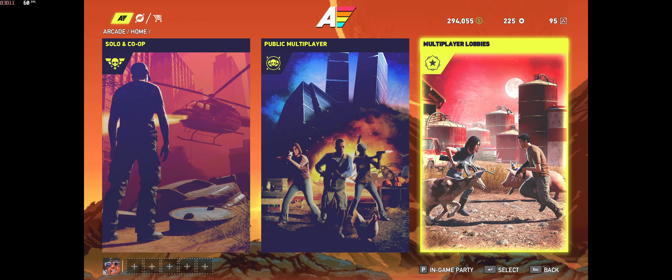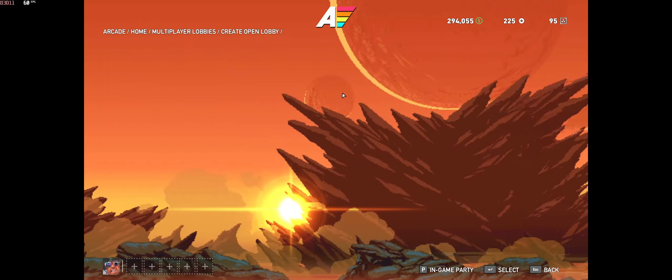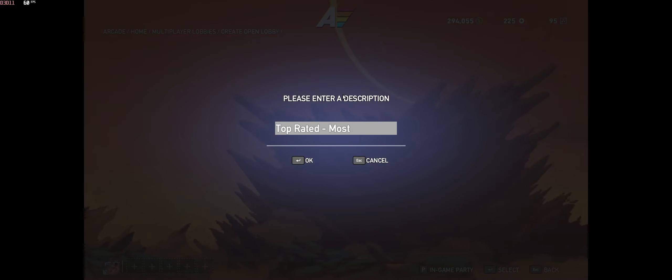Once you're there, go to multiplayer lobbies. Password lobbies are available, but just go ahead and create an open lobby. Give it an obvious name, like 'top rated' or 'most fun.'